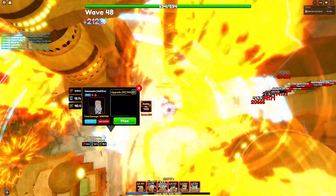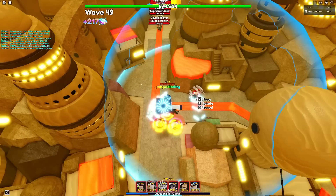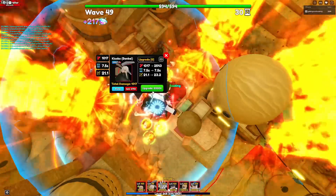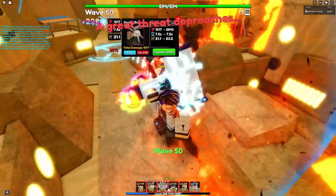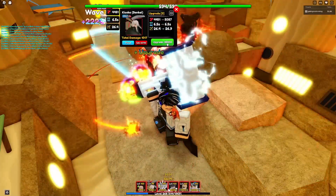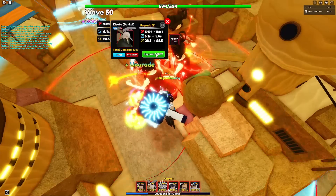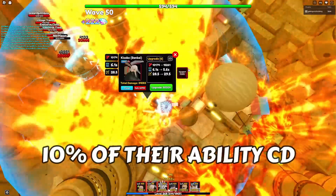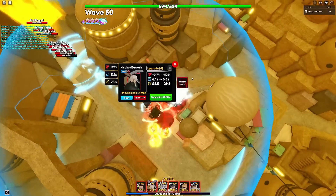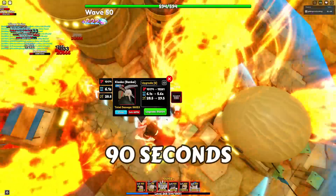Since we've maxed every Yamamoto, the next unit I'm upgrading is Kisuke Bankai. It's recommended to place Kisuke right here. Kisuke is a meta support, which is insane considering he was released at update 3 and is still relevant. At upgrade 6 he unlocks an ability called Open Crimson Princess — when activated, units in his range get buffed by 20 percent range and 10 percent ability cooldown reduction, which is super strong.